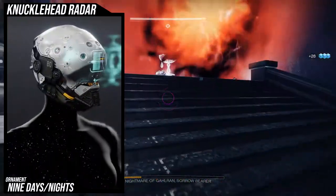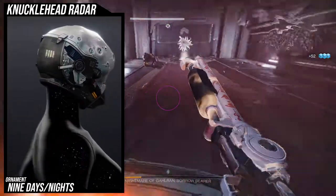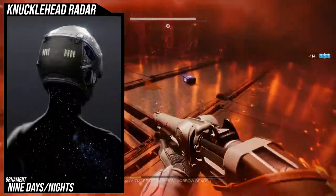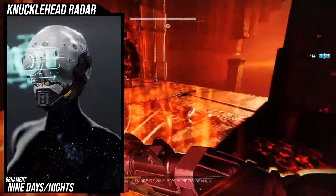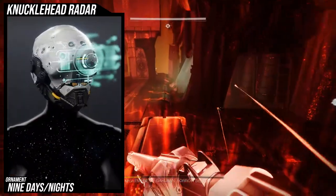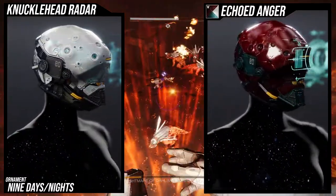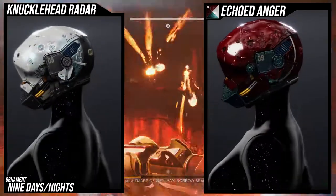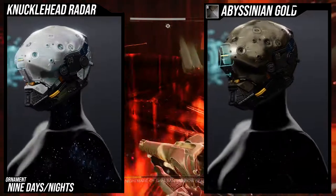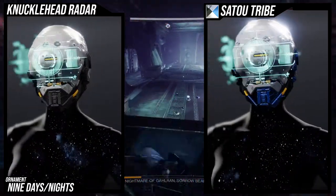The one everyone's probably waiting for is Nine Days/Nights — this is legitimately one of my favorite ornaments in the game because it actually looks amazing. I have a few sets for you: the first leans into the green tinge of the ornament, the next is a regular tactical look I've covered in a previous tactical video, and the last is a bulky tactical look that actually surprised me because I like it. The yellow wiring doesn't change color, but the green holographic targeting system is so overbearing you kind of forget the yellow is there — or you can just use a really dark shader to mask it.